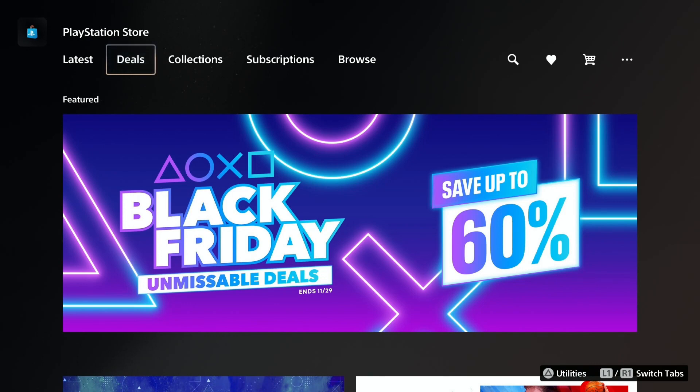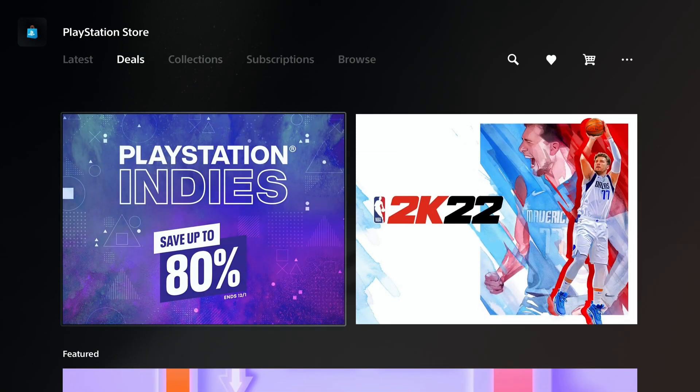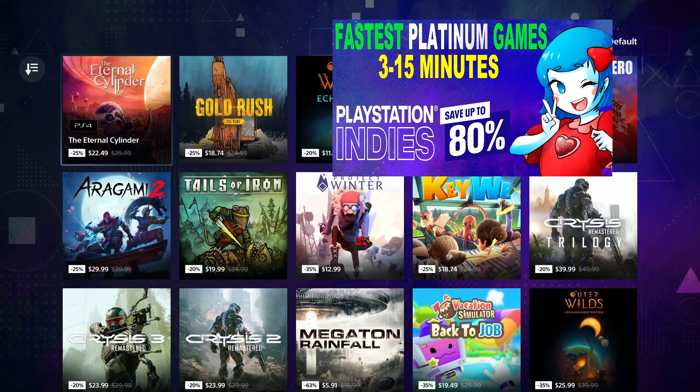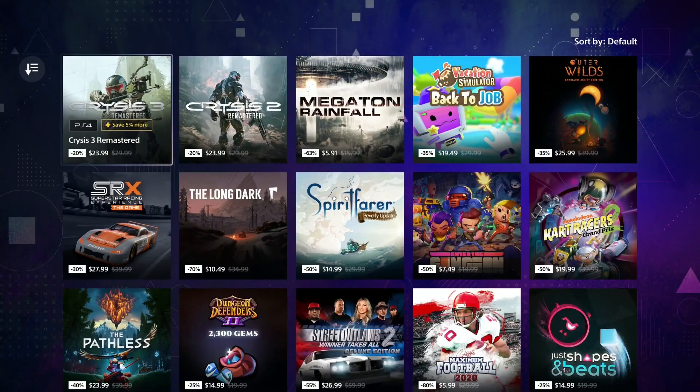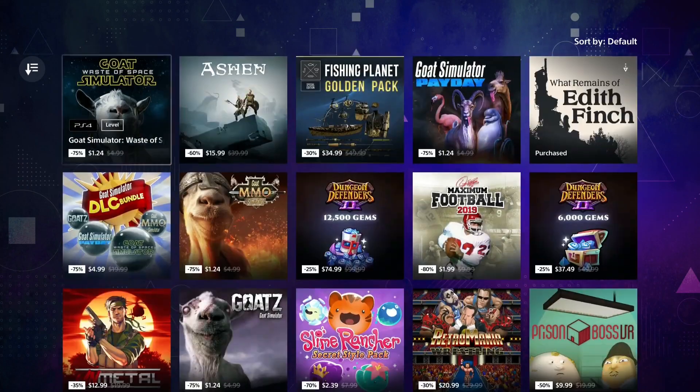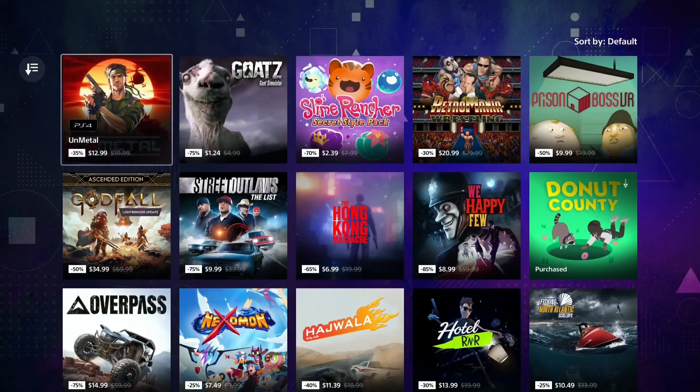What's up Trophiender! There are some pretty good deals right now in the PlayStation Store, but instead of the Black Friday sale I want to bring your attention back again to the PlayStation Indies. In my last PlayStation Indies sale video I showed you the fastest platinum games, but in this video I will show you 12 hidden gems which are fun and worth playing, and of course with an easy platinum.